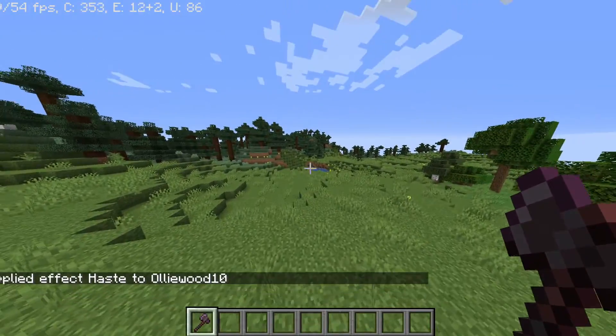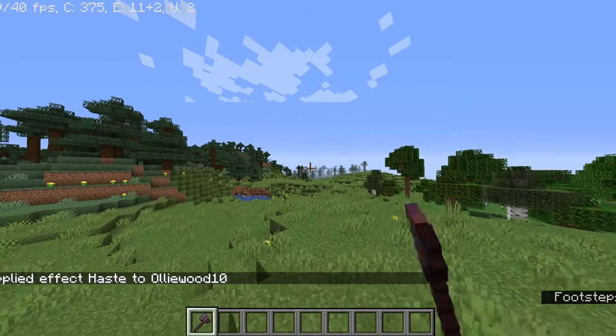And then there will be no particles. But now that attack indicator thing isn't there, and now you can basically just spam click.